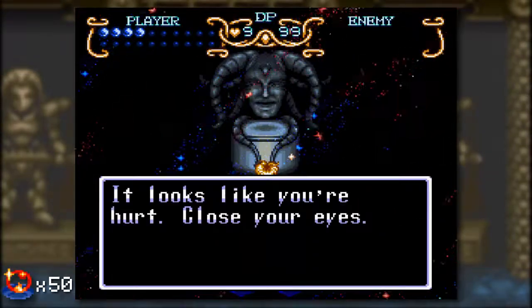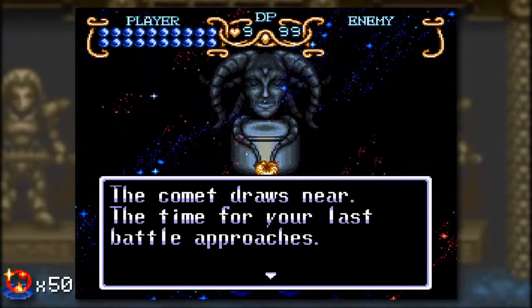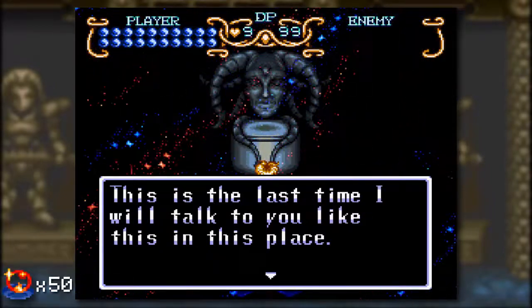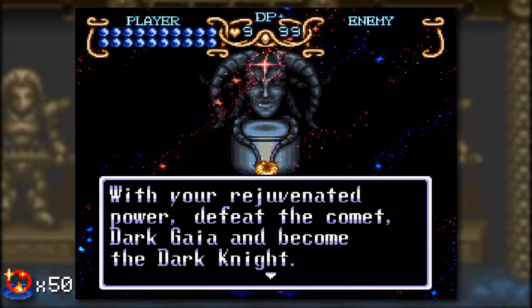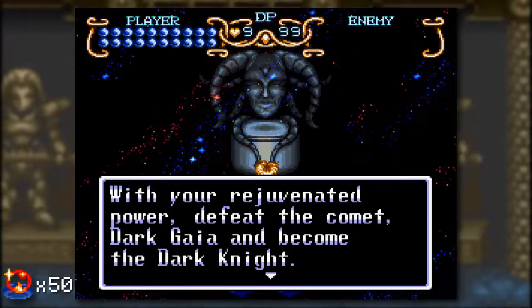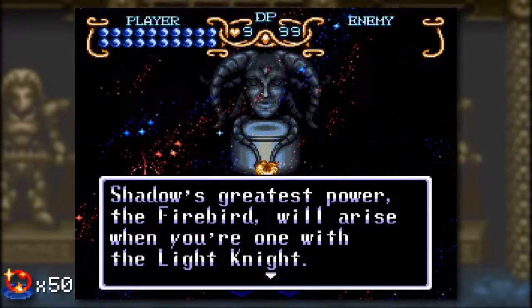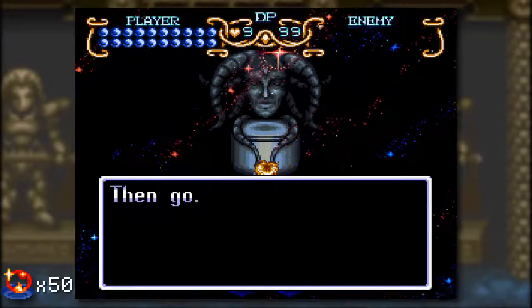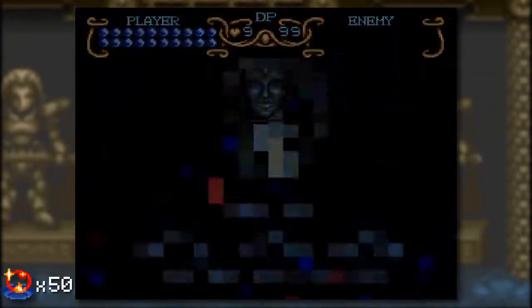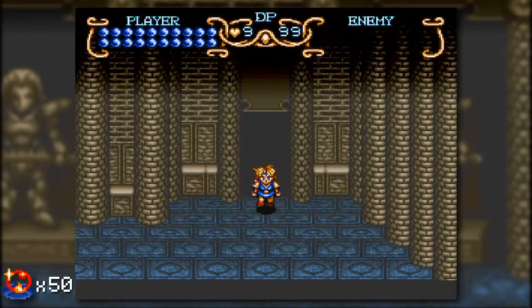We got ourselves a dark space, so I'm definitely going to go ahead and talk to Gaia and get ourselves healed up. The Comet draws near — the time for your last battle approaches. This is the last time I will talk to you like this in this place. Continue with your Juvenae power, defeat the Comet, Dark Gaia, and become the Dark Knight. Shadow's greatest power — the Firebird, or the Phoenix from the first game — will arise when you are one with the Light Knight. So we still have to figure out who this Light Knight is.